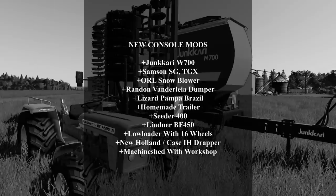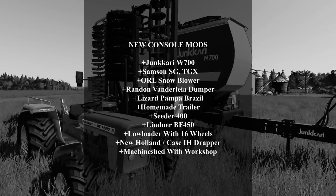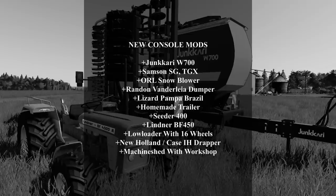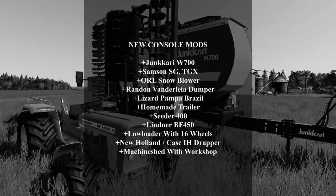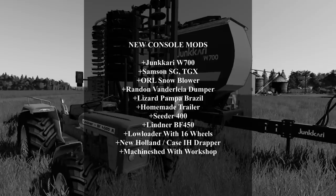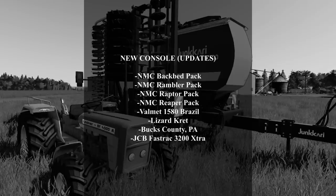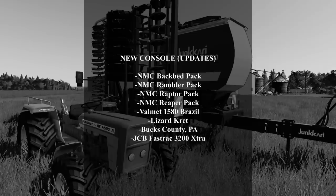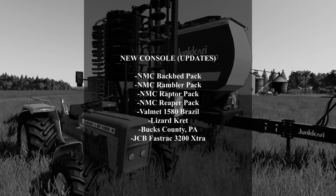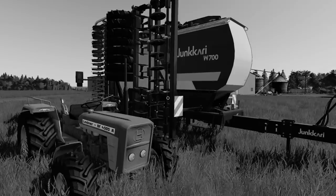On consoles today we got the Jakari W700, the Samson SGT GX, the Oral snowblower — which for some reason is not showing up on my Xbox, let me know in the comments if it's showing up for you — the Randon Vandalaria Dumper, the Lizard Pompa Brazil, the homemade trailer, the Cedar 400, the Linner BF 450, the low loader with 16 wheels, the New Holland Case IH Draper, and the machine shed with workshop. Updates today: the NMC Backbed Pack, NMC Rambler Pack, NMC Raptor Pack, NMC Reaper Pack, Development 1580 Brazil, the Lizard Crest, Bucks County PA — which requires a new save — and the JCB FastTrack 3200X. Let's roll that intro and get into these mods.